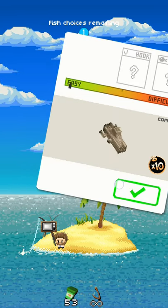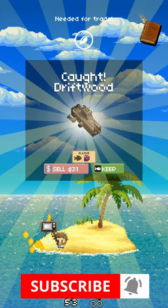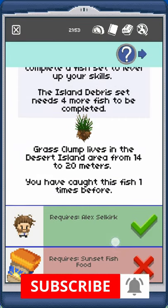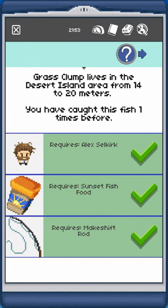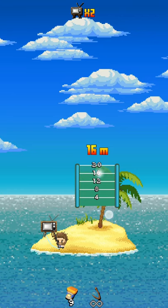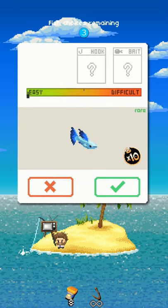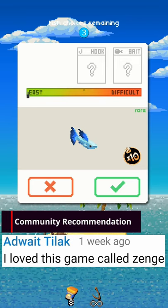What are we actually looking for? Probably not this plank we're about to catch, but we're still going to catch it and sell it for some gold. We're looking for a grass clump in the Desert Island area, which is where we're at right now, 14 to 20 meters out, and we have to use sunfish fish food. So we hold down our finger on the screen, move up to the desired length, and let go. Now our line is in the water, and we have three different options for fish that we can either discard or catch — we can only choose to catch one of them.